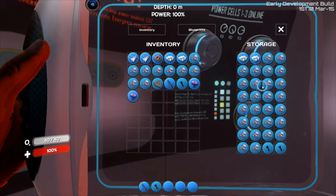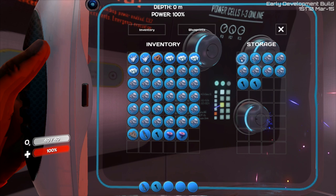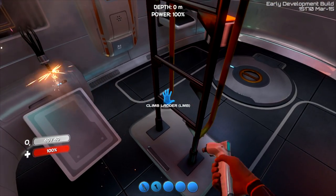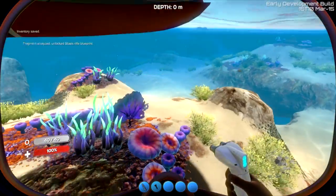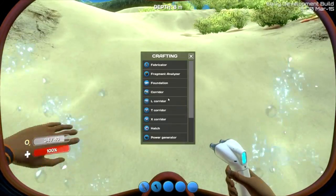Before we leave with our beautiful new Seamoth, let's see what we can create with all these materials I have, because I'd like to get rid of them honestly. So let's bring out our handy dandy builder tool and go build something right down here beside our base. We can build bases anywhere but I think it'd be cool to build it here.